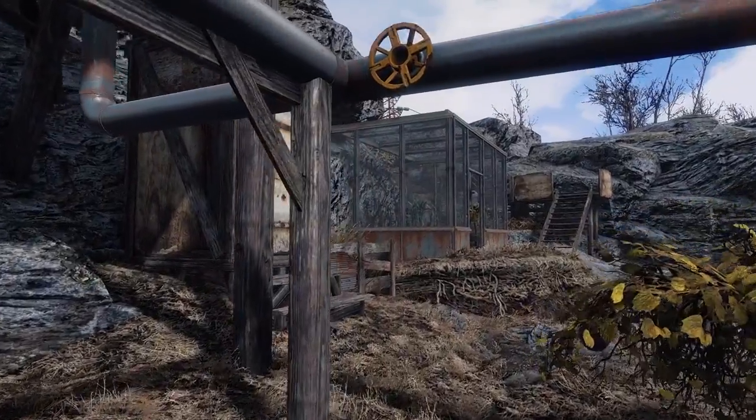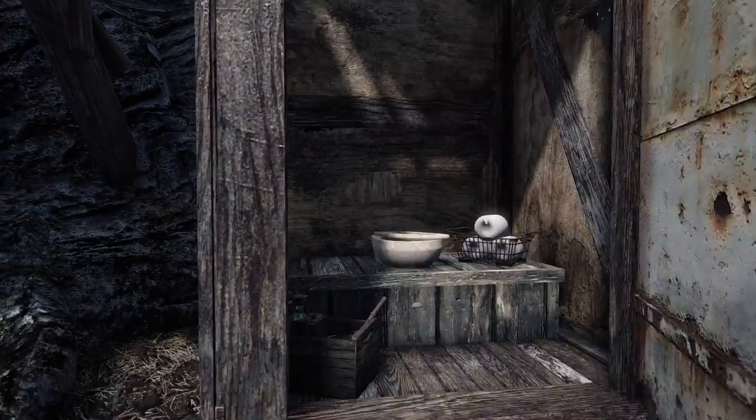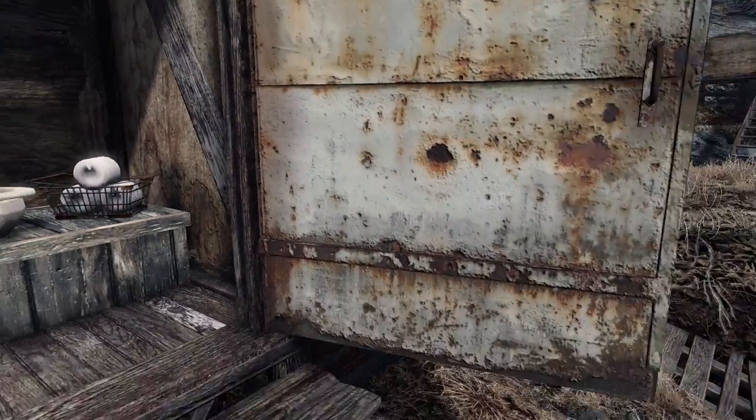Here's my outhouse. I tried to place it as far away from the house as possible because of the smells, and the box beneath the seat can be taken out — I use the feces for my compost.